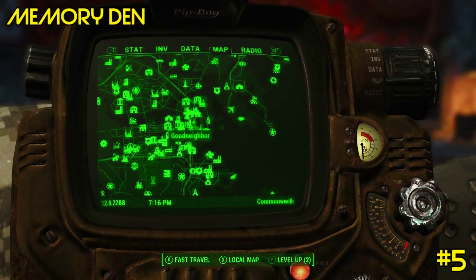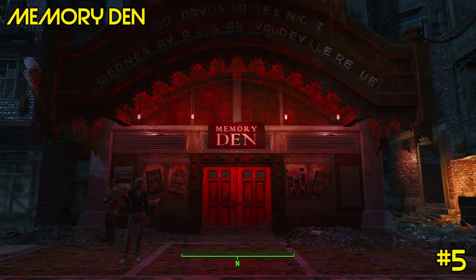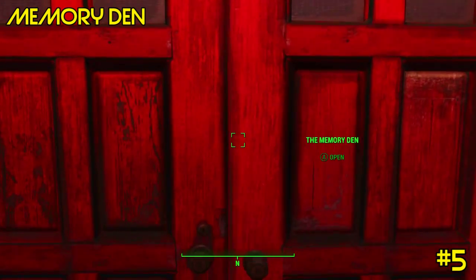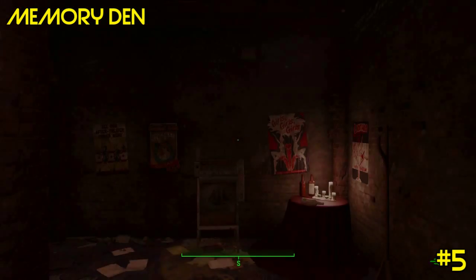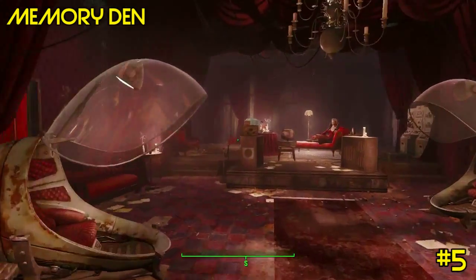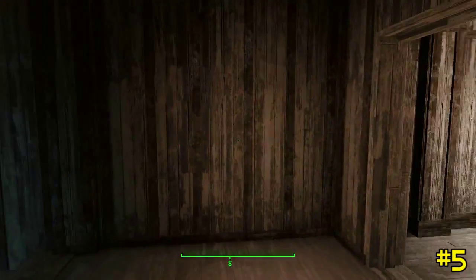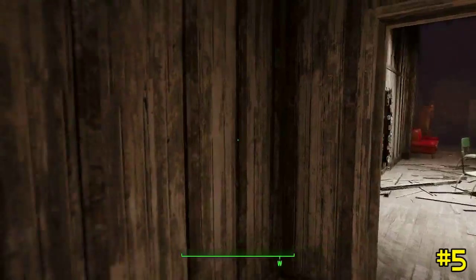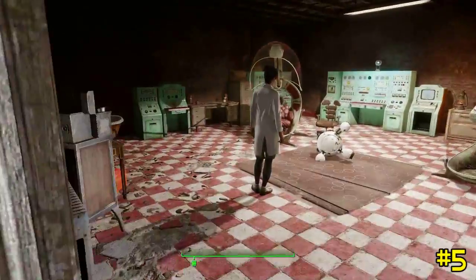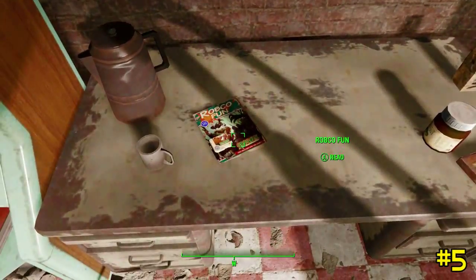And finally, number five is located at the Memory Den in Goodneighbor. Just enter the Memory Den, proceed out into the main area, then go to the back left and proceed down the stairs to go to Dr. Omari's laboratory. Once inside, on the left, on the table, you'll find the last issue and game, Grognak.